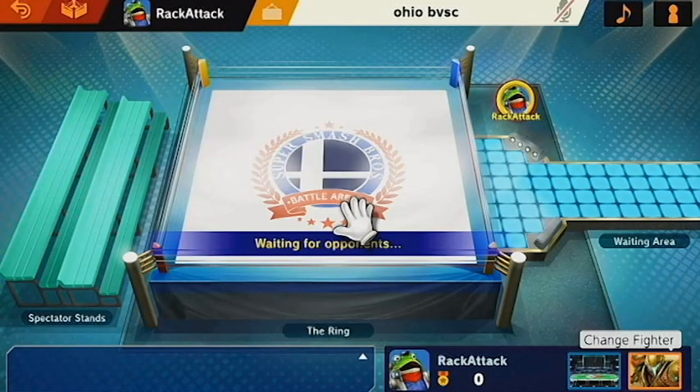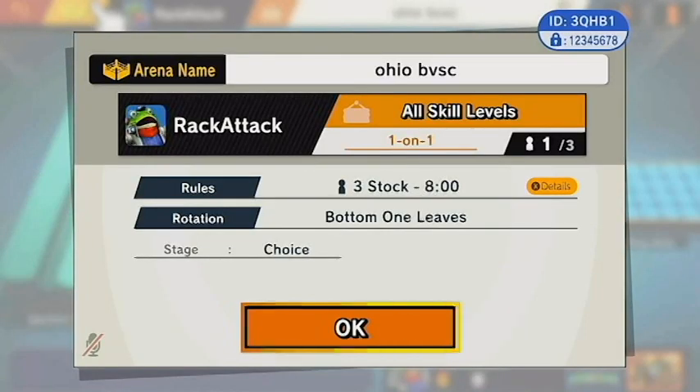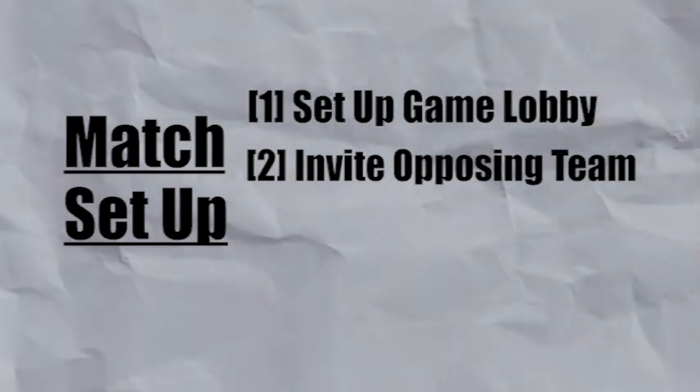Once the arena has been created, the hosting player should select the arena icon in the top left-hand corner of the interface, labeled Arena Settings. On this screen, there should be a small blue ellipse in the top right-hand corner with some information in it. The arena ID and the password is what other teams will need to join the host lobby. The hosting captain should DM the arena ID and password to the competing captain over Discord.